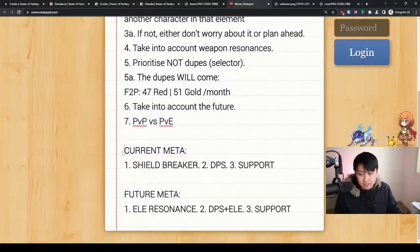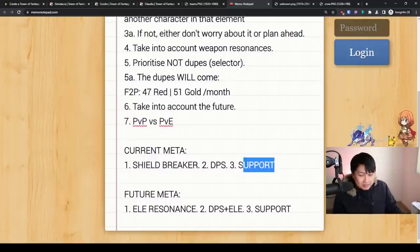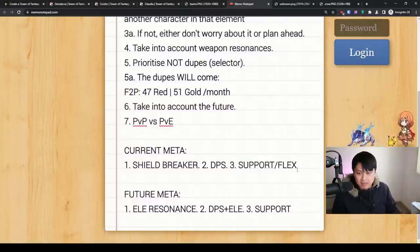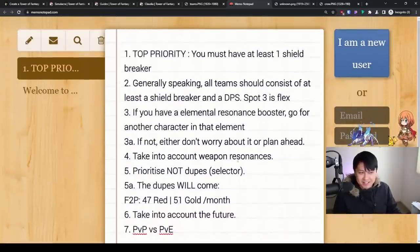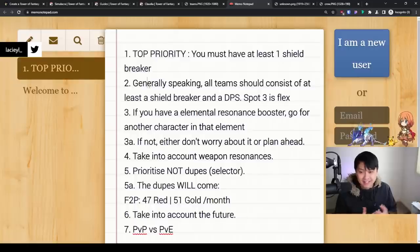The current meta is one shield breaker, two DPS, and three support. I personally say this is more of a flex role, because not everybody is able to just pull a support out of nowhere. So for 99% of us, this should actually apply — unless you're one of the unlucky ones who rolled like a Coco and a Duke Coco or something.